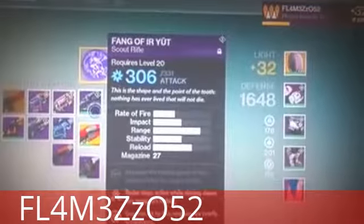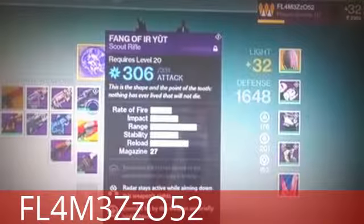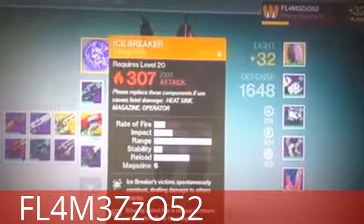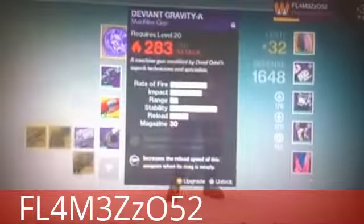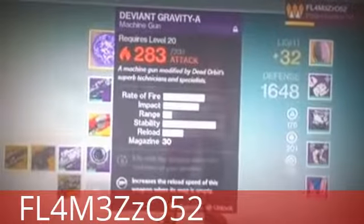I'm using the loadout of Fangvira Yute with Third Eye, and enemies hit by this weapon are briefly highlighted. Icebreaker with the stuff, and Defiant Gravity A — one of the best machine guns in the game. Look at this, it's amazing.